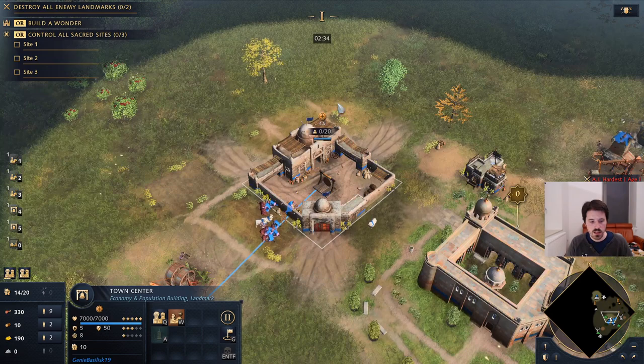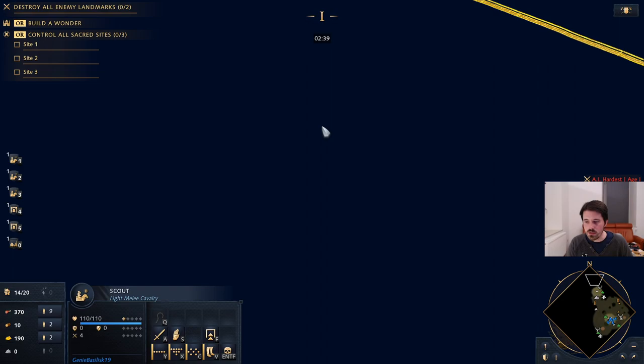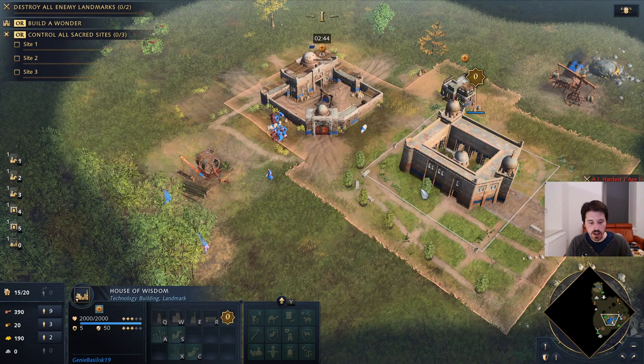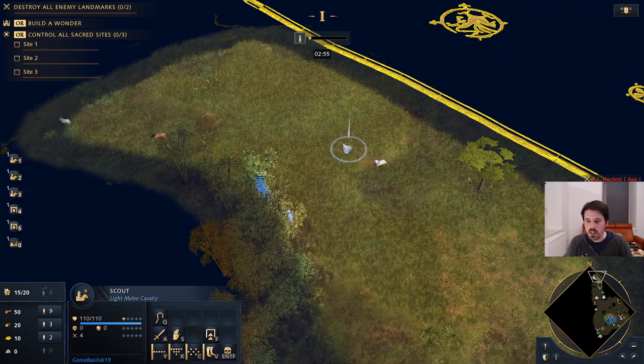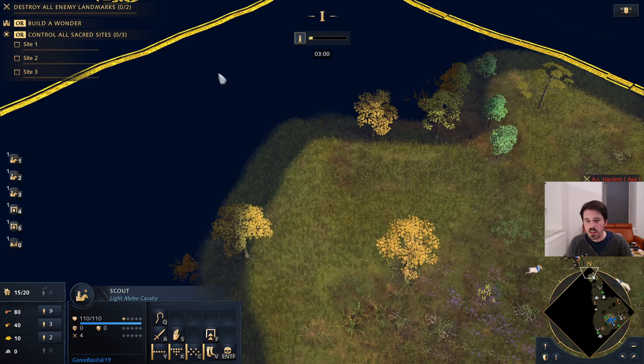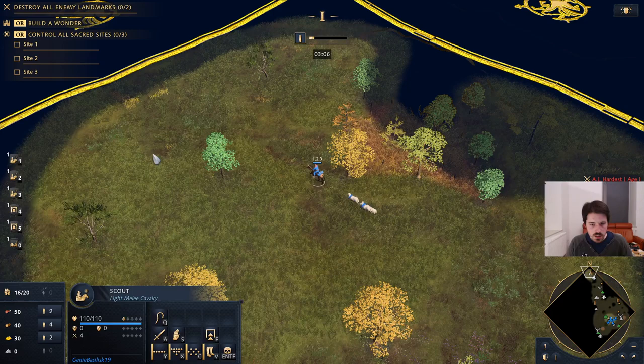Make sure to hotkey our House of Wisdom as well. In a second I'm going to have 400 food, and then we're going to click up here with the economic wing — you can also do any other wing, it doesn't really matter too much. I like getting the fresh food stuff upgrade here; you don't have to get that, it's not necessarily super good with this kind of build. But the other upgrades aren't particularly good either, so might as well go for that.